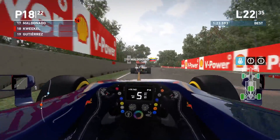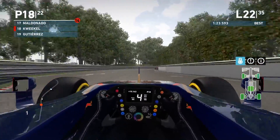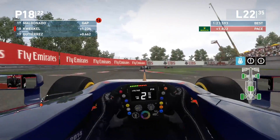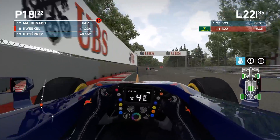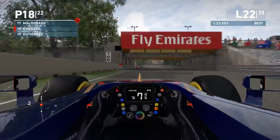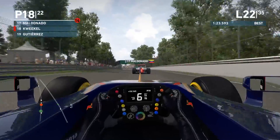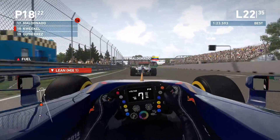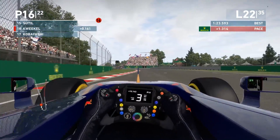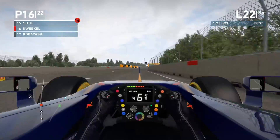Oh, no grip at all — touching the barrier. Looks like the wrong choice at the moment. But wait — the tires are starting to get more grippy. Visually I was able to put the power down pretty well, with the AI struggling a little bit. Indeed, the AI is struggling and our tires are starting to pick up grip. Was it the right choice after all? Only in the first sector did it seem wrong. We overtook two cars at the braking zone of the hairpin at turn 10 — up to P16.